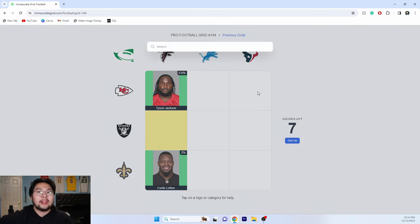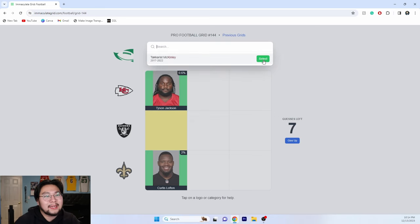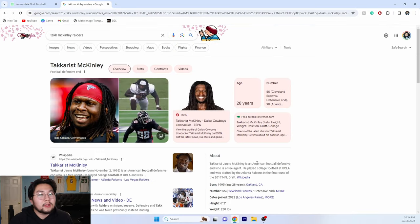Falcons and Raiders — Oakland Raiders. You know who I can put here? Takkarist McKinley. He played for the Raiders! This man played for the freaking Raiders.